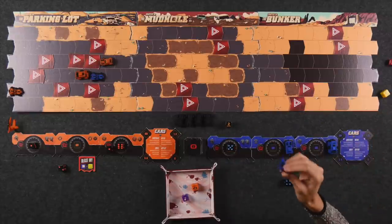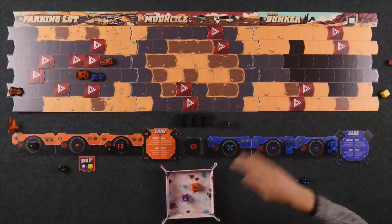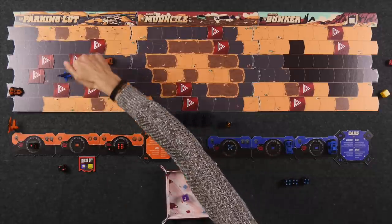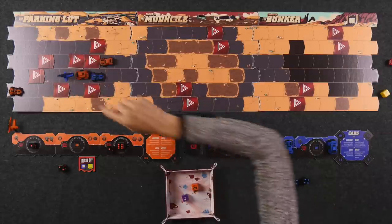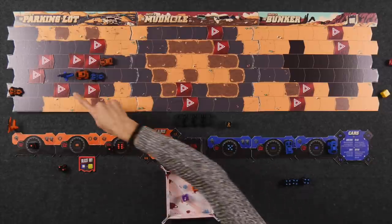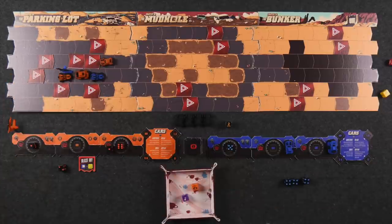When you use the airstrike ability you can place your chopper anywhere on the board that has an empty space, and then your chopper shoots any one enemy car in the three-space front arc. The other significance of choppers is if any car were to end their movement on a chopper's space, that car gets completely eliminated — choppers are secretly the most powerful vehicles. You can try to strategically slam into somebody and force that car into a chopper. Importantly, your chopper can eliminate your own car, so be very cautious about where you place your choppers.